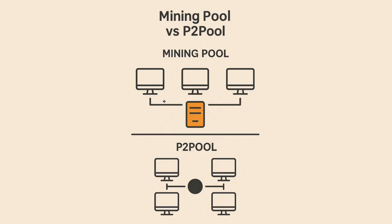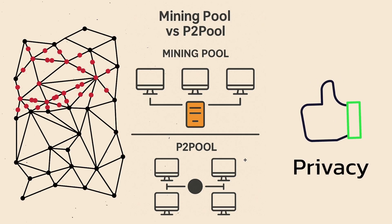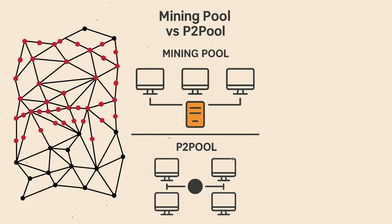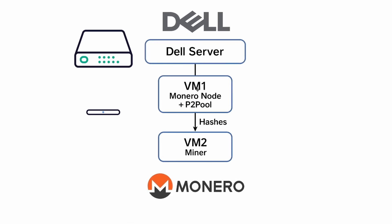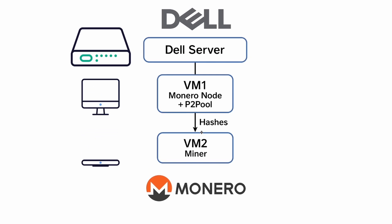So I earlier told you about solo mining and pool mining. When I started mining, I actually started with solo mining, and then I switched into something in between called P2Pool. Unlike traditional mining pools that rely on a central server, P2Pool is fully decentralized. Every miner runs their own mini node and shares work directly with others in a peer-to-peer network, so there is no single point of control. My setup had two virtual machines running on my Dell server: VM1 ran the full Monero node plus a P2Pool instance, and VM2 ran the miner that submitted hashes to the P2Pool instance locally.